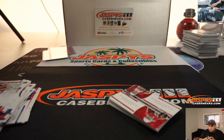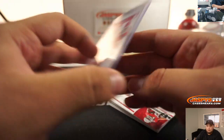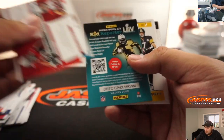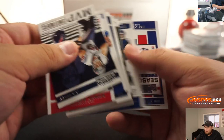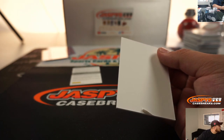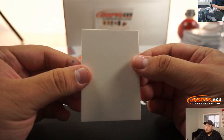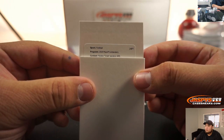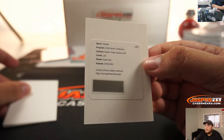We'll put it in a top loader, Tyler, but we don't want to ship them out in magnetics just because there's an opportunity of them getting rattled and damaged. We can ship it like that, and if you want to get one in your own, it's all good. Rookie Ticket Variation RPS, card number 124 - Noah Fant, Denver Broncos.